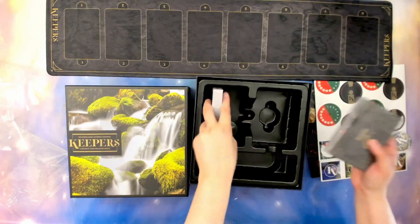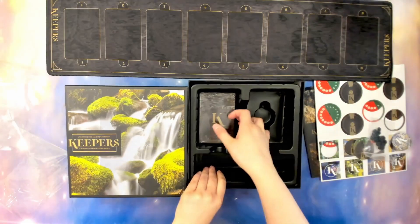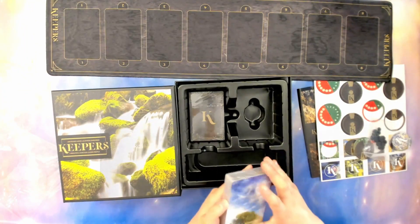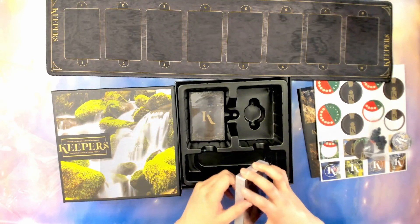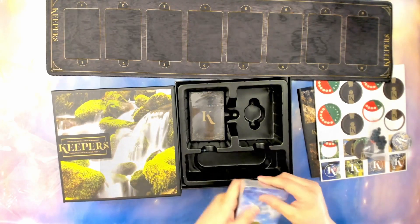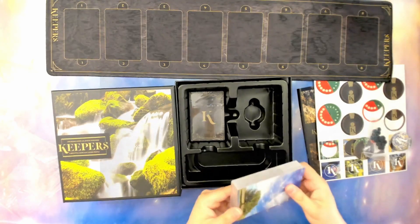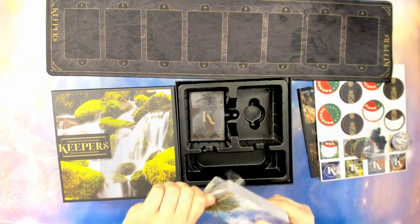And then we have the cards. It looks like there's plenty of room for expansions within the box, which is nice. I've heard that this plays somewhat like Dixit — you say a non-noun word, like an adjective, and then everyone chooses a card from their hand that they think best describes it, and then everyone votes.